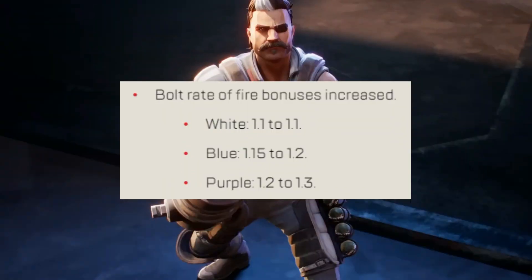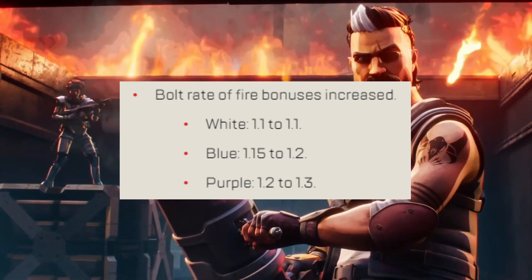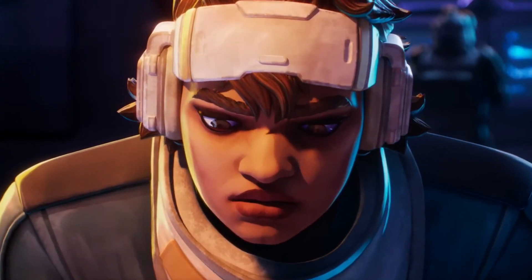Shotgun bolt rate of fire bonuses have been increased. White has no changes. Blue went from 1.15 to 1.2, and purple went from 1.2 to 1.3. Basically, shotgun bolts increase fire rate more than they used to.